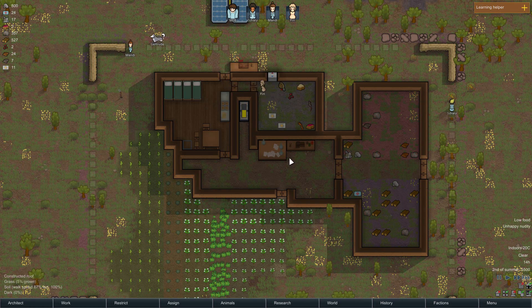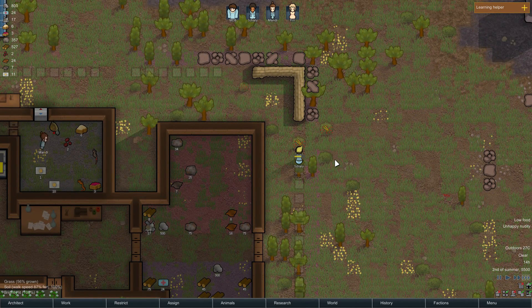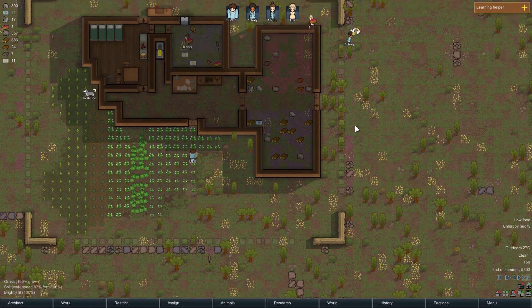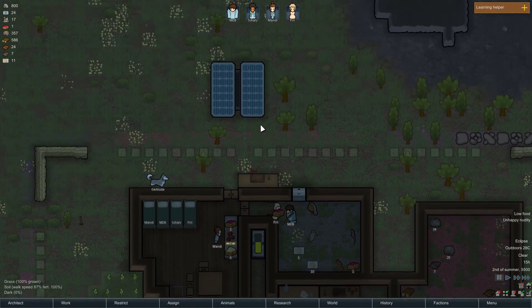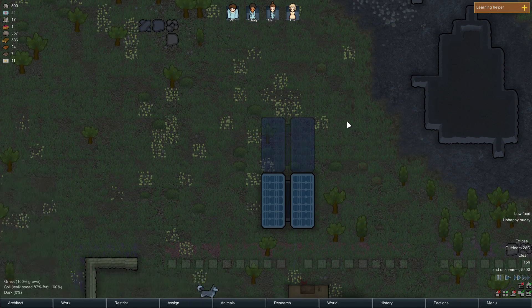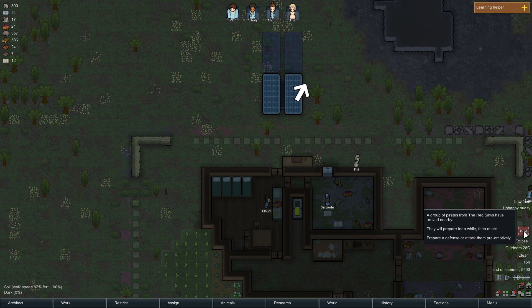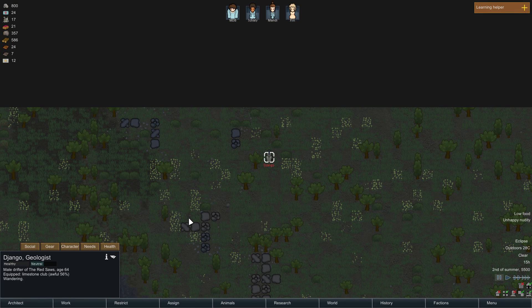We need some research done. Shally is our best researcher but she's also our constructor and crafter. Let's lower her cut plant priority so she's less likely to be cutting trees when she could be doing more important things. She's harvesting some rice - some was ready. Fury is moving slowly because of that old gunshot wound in her leg. If we ever get a bionic leg we'll replace it. Let's actually up Shally's research priority so we have someone actively researching.